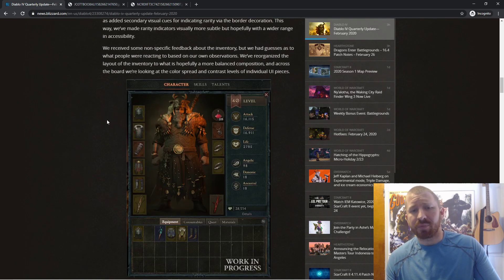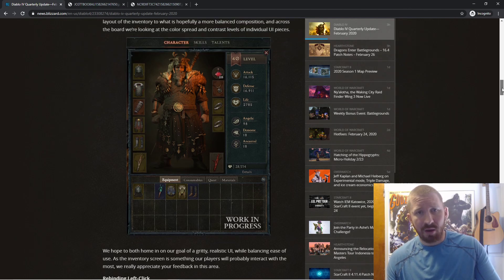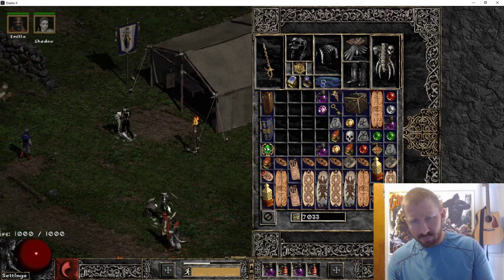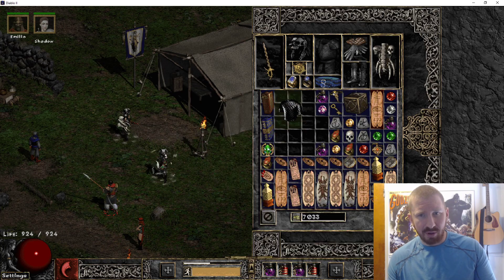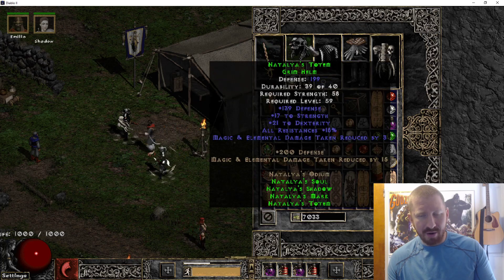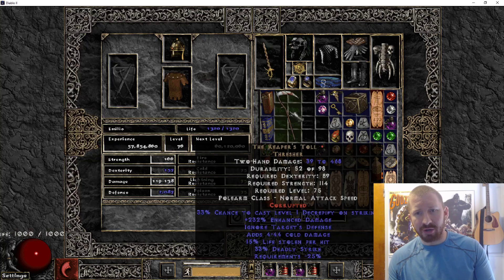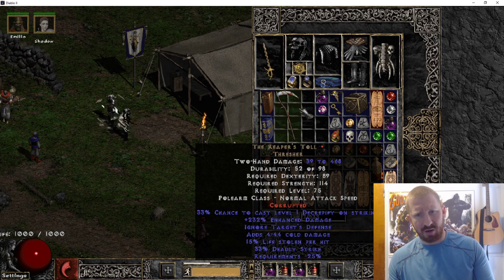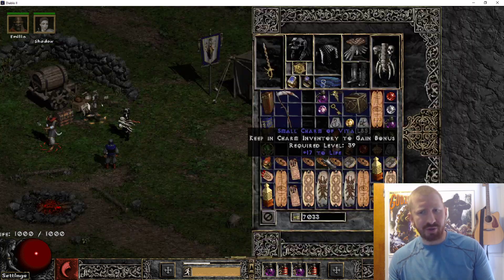Now here's a big thing they've also announced, and I know some people have been complaining about this — myself included. I thought it'd be fun to have the Tetris-style inventory where your items take up different amounts of space, just like in Diablo 2. Your body armor takes up 6 spaces, your weapon takes up 3, it varies depending on weapon type, your helm takes up 4, and some larger items like your Merc stuff take up 8 slots total. You had to play Tetris with your inventory.